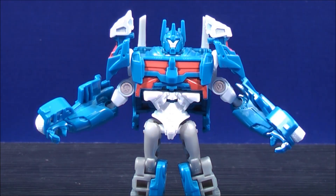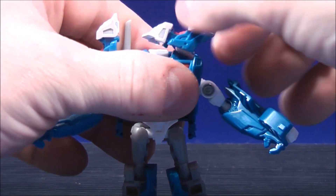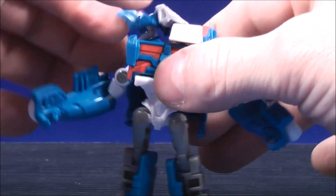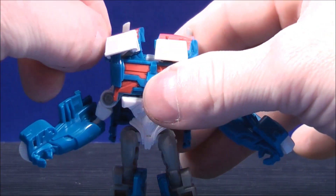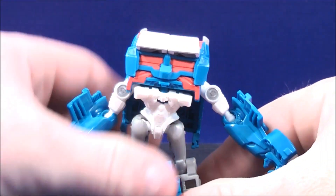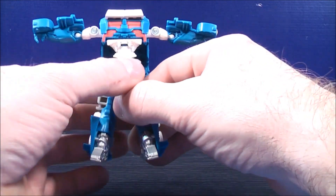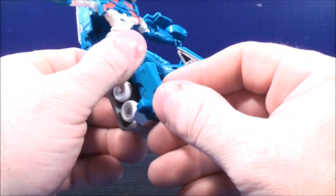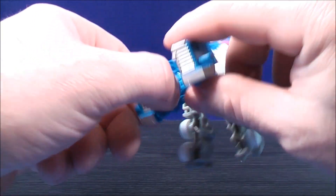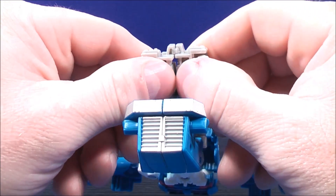To transform Ultra Magnus back into truck mode, bring the head back. Then with these parts here, bring the white pieces up like that. Do the same thing with the other side — bring the white panels up and around and snap them in together. Now working on the bottom half, bring his feet up like that. Do the same with his other foot. Then bring these back and tab the front of the truck together. Do the same thing with the other side and tab that in.